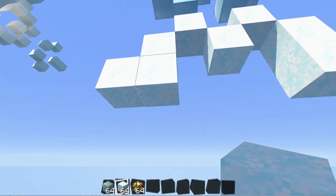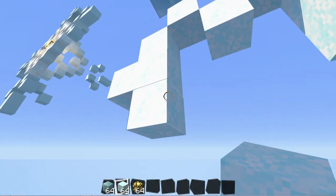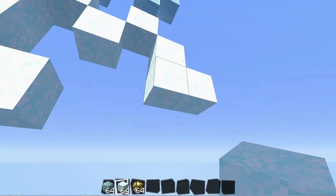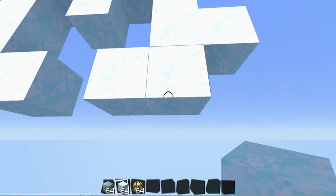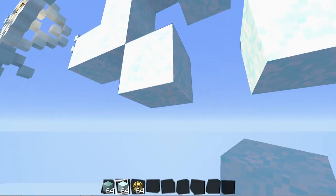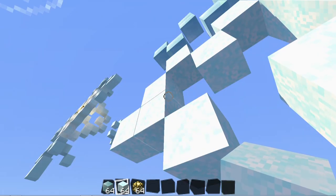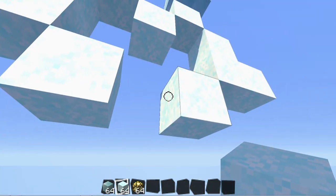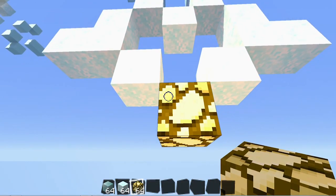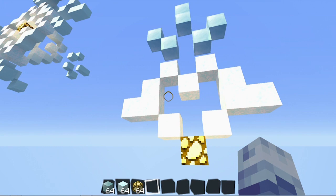Now that we have that down, I am going to start doing the center of the snowflake. I'm going to place a block right here, right under this, and then a block on the side of it, and then punch that out, and then do the same thing over here and punch that out. I'm going to place the glowstone in the center of the snowflake — I'm just going to place a block of snow right in the center, and then glowstone right under it, punch that right out from the top. You should have something that looks like this right about now.